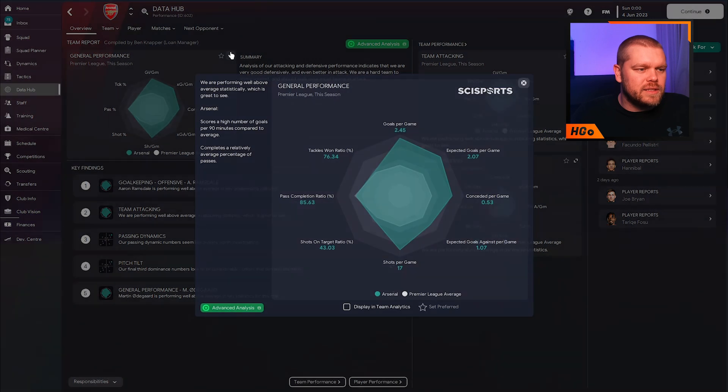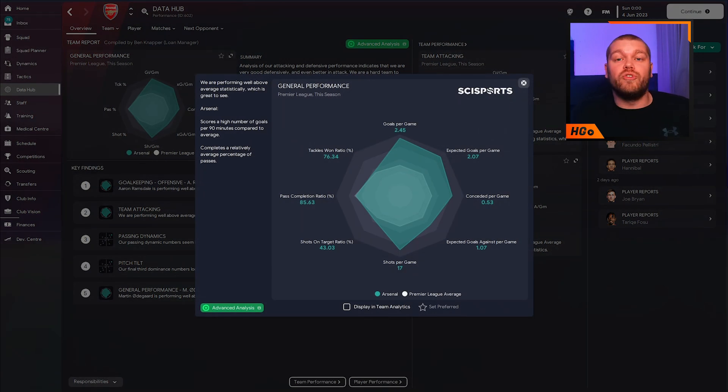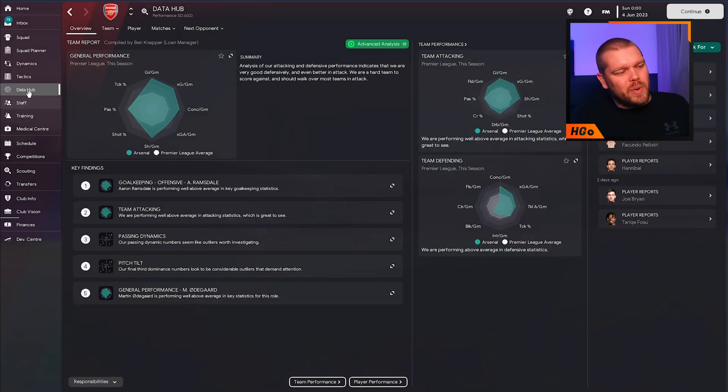By winning the league they also had the highest points per game. If we dive into the data hub, you can see the analytics. Goals per game: 2.4, expected 2.07, so still over that two-goal-a-game threshold. They were expected to concede 1.07 goals and have conceded a lot less than that. Arsenal's defence is okay - you can definitely find better defences - but there are definitely better ones out there with Liverpool or Manchester City. The stat I love the most: high pass completion rate of 85.63%, and also the shots on target ratio of 43%. That is amazing - 43% of shots this tactic creates are going on target, which in this year's game is really impressive.